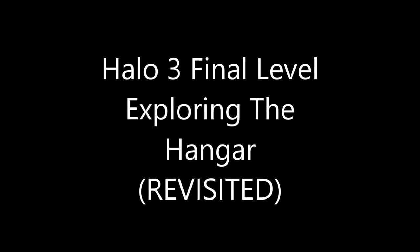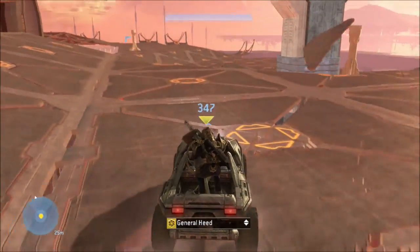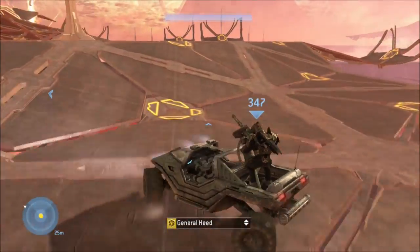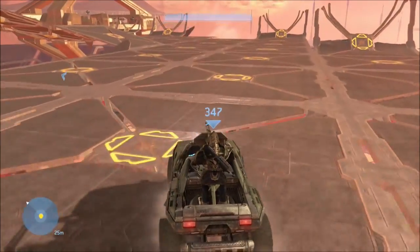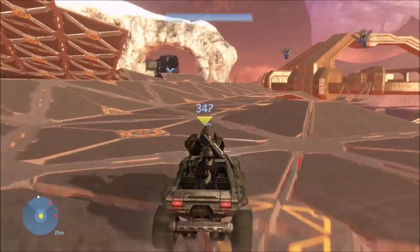Hey guys, General Heat here, and today we're revisiting how to get into the hangar on the Cortana level during the Warthog Jump. This is actually kind of hard to do and it might take you a lot of tries. It took us like two tries to finally get it, but sometimes it takes way too many tries.